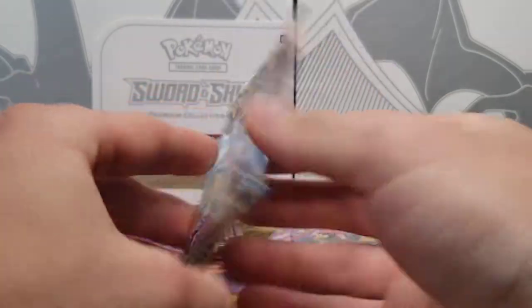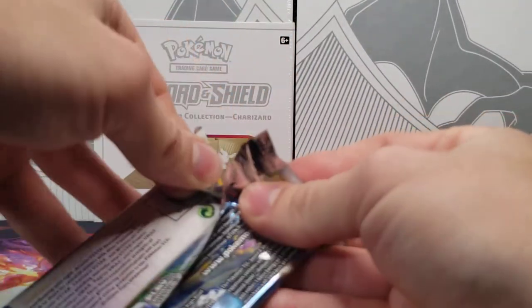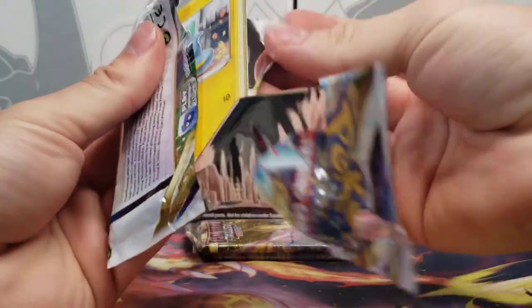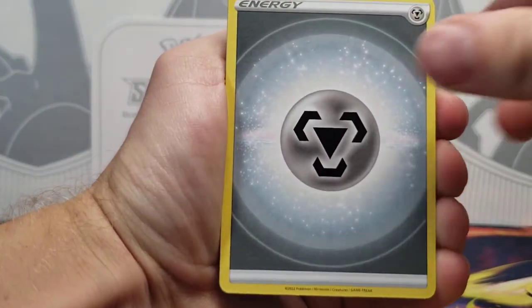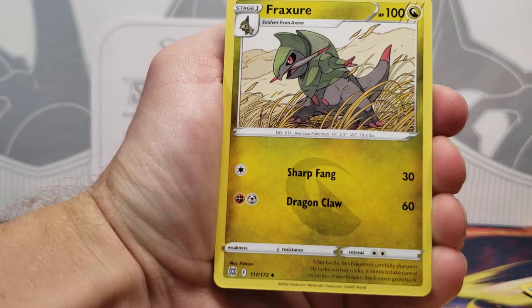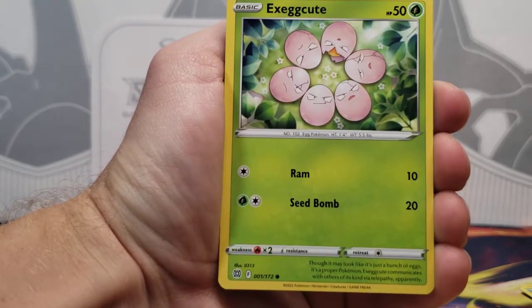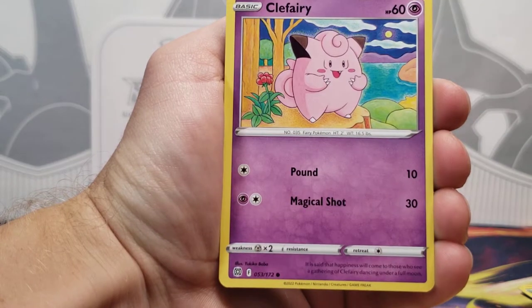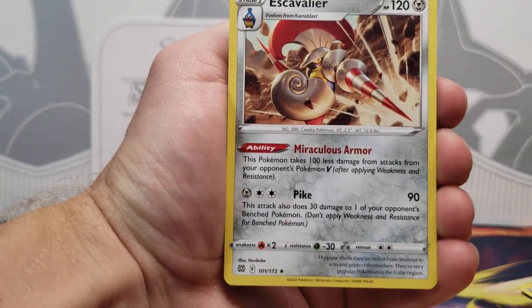Down to our final three booster packs — gotten some okay pulls so far. This pack gets completely ripped; there is a Shinx on the front. I do try to keep every Shinx and Luxray that I end up pulling, so I have probably way too many of them. Regardless, there we go — Fracture and the Shinx. Farfetch'd, Exeggcute, Grimer, Clefairy, Clefairy Reverse back-to-back, and Iron Valiant Non-Holo.